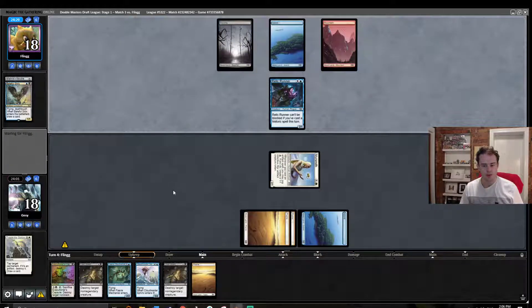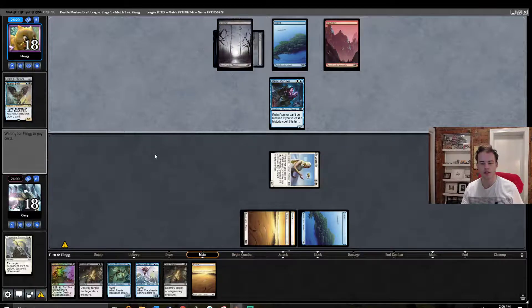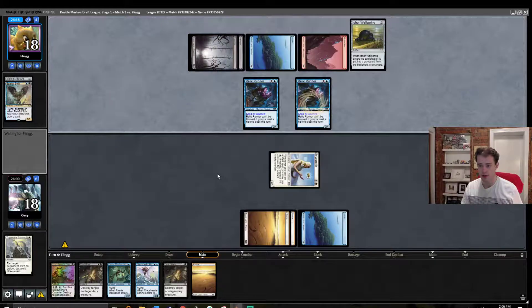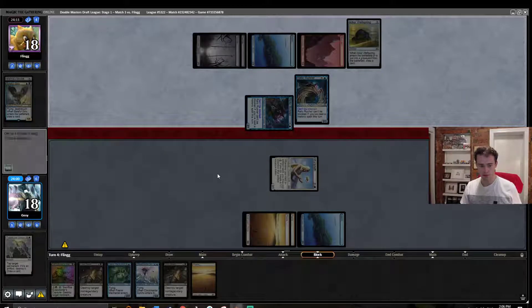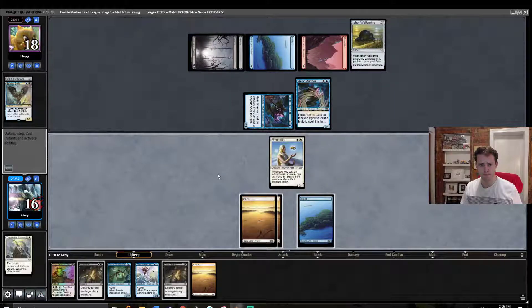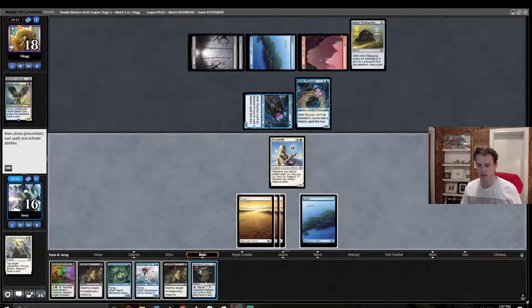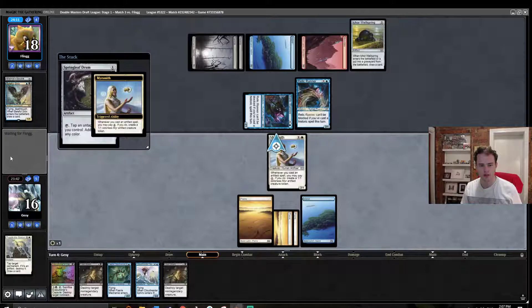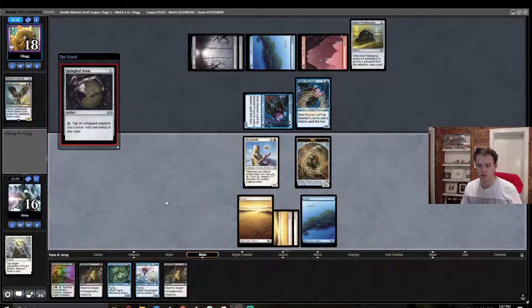Plains obviously not as good as Swamp there, but once we do draw the Swamp we're going to be able to pretty swiftly deal with this Relic Runner, which at the moment is threatening to do the beatdown thing pretty effectively. Relic Runner number two joins the fray. This is good because we can go Springleaf Drum, pay one for the Mearsmith — that was a great draw. Drum comes into play.